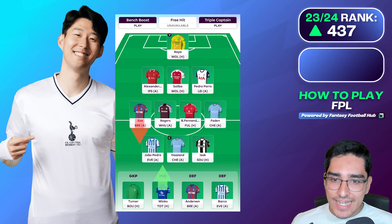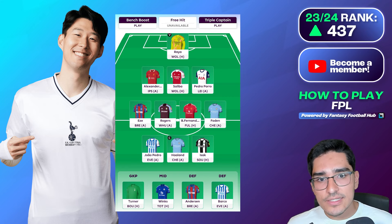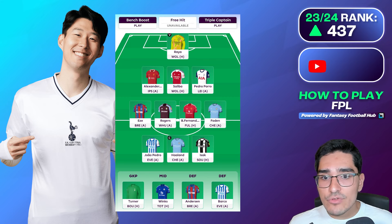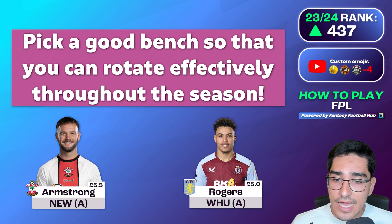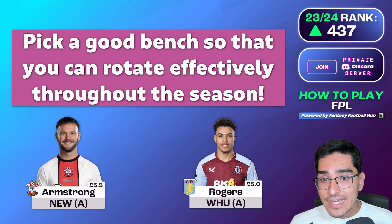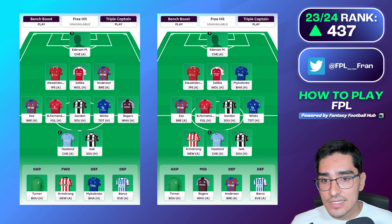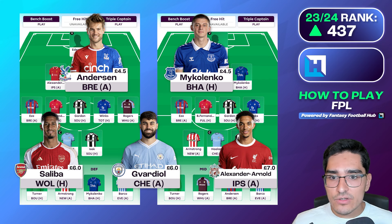The most popular formations tend to be based around back threes. The second use of the bench is rotation. If you plan to have a 3-4-3 or 3-5-2 every week, you might have eight attackers — say Morgan Rogers at 5.0 and Adam Armstrong at 5.5 — and rotate between them as your seventh and eighth attackers, switching formation between a 3-5-2 and 3-4-3 each week.